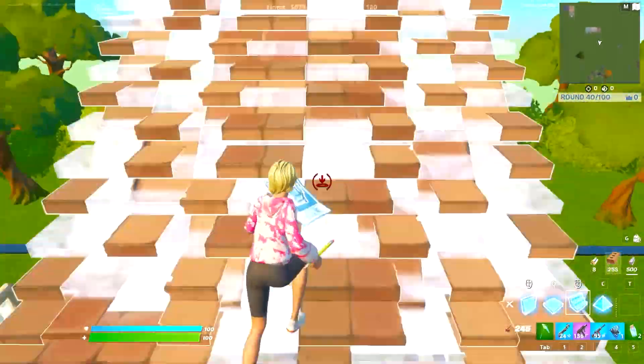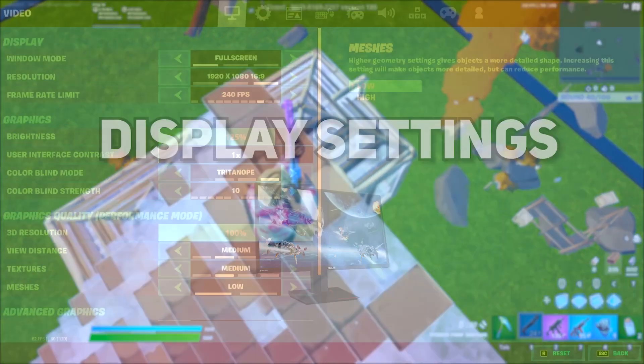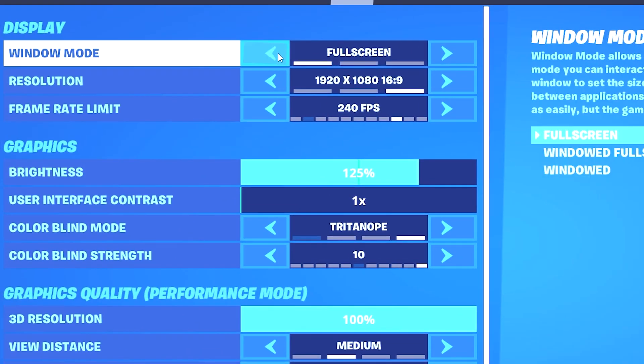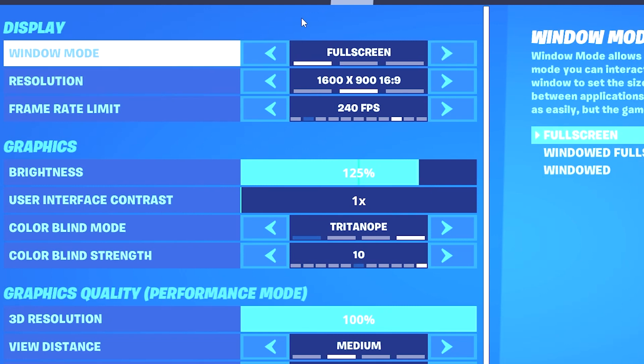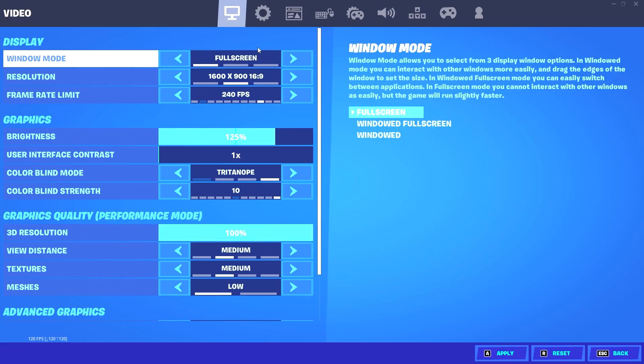The first set of settings we'll be looking at is our display settings. Starting off on window mode, you want to make sure you have this set to full screen and not windowed or windowed full screen, as full screen will give you the best performance and lowest input delay possible.